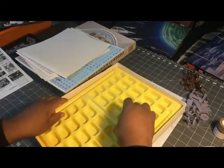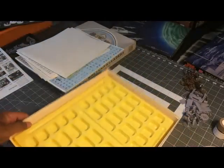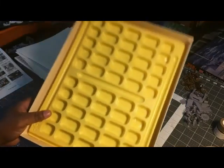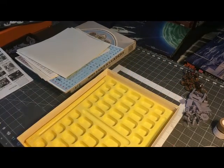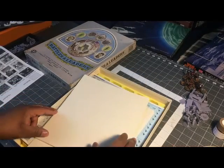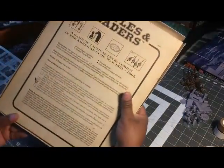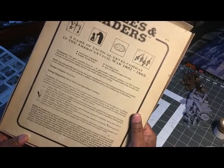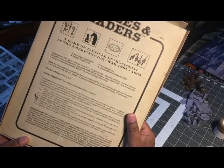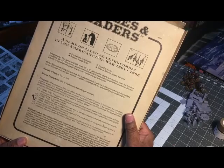There's a counter tray but no lid, so if you put the box on a shelf all the counters would fall out. I'm not sure if there was originally a lid. Also, the dice are missing — the box says two dice are included, so they're not here.